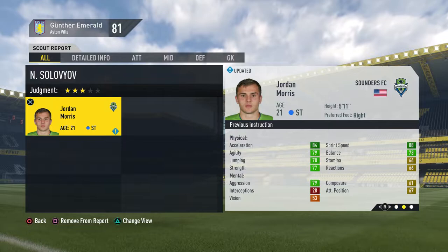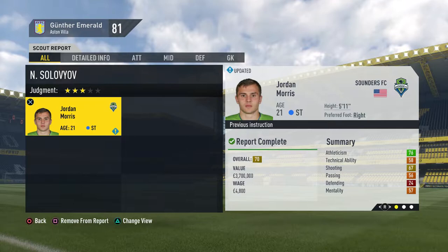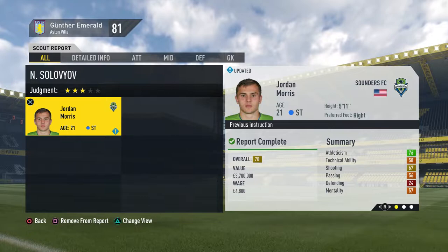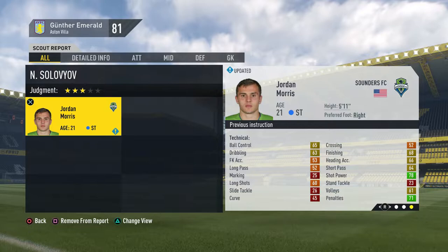Let's have a quick look at the stats from Jordan Morris. He has decent pace, decent physical stats, aggression is okay. He is really not amazing — I actually expected more after I saw that he has a value of 3.7 million pounds. I expected a 72-73 rated player, but it's still decent. I still would go for him.